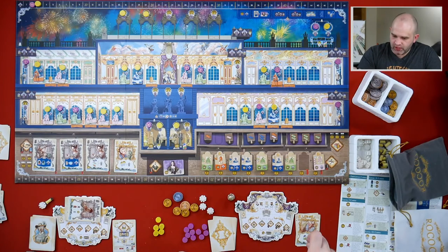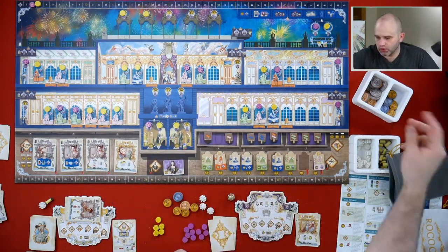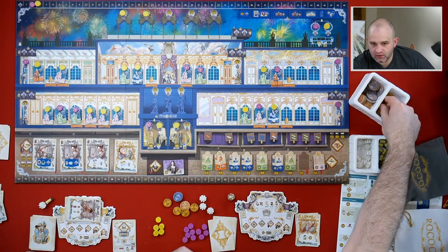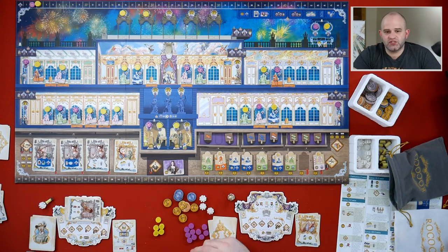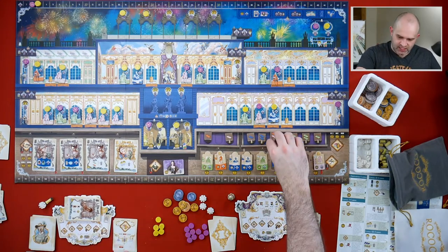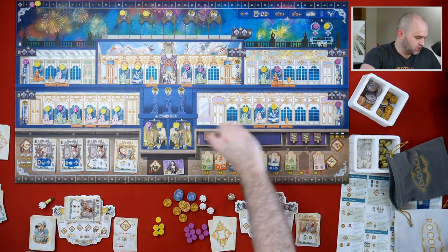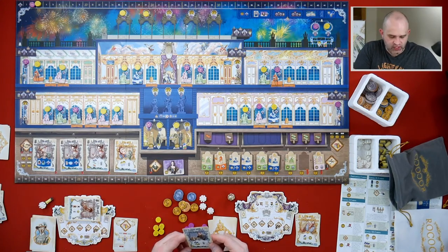So we're going to put this here. Those aren't worth a whole lot of points if I don't fund fireworks, so I need to do that. I get one coin for every garment - one, two, three, four, five, six. So that's six. Still with me, some of you are still with me - thanks for sticking around with me. Madam's going to take all of these: one, two, three. This is the last action for this round. I've got lots of money - oh yeah, I'm going to do fireworks. That gives me three, I'm going to fund the 14 one.